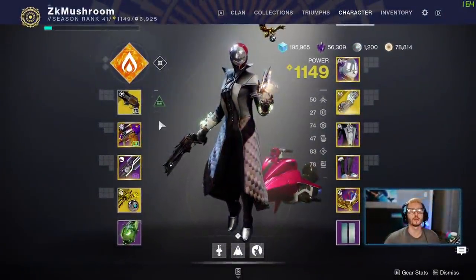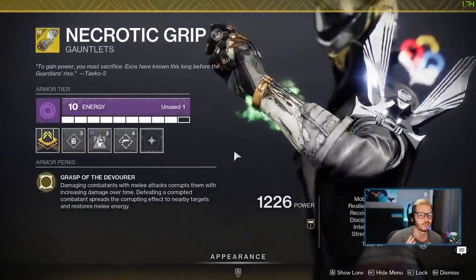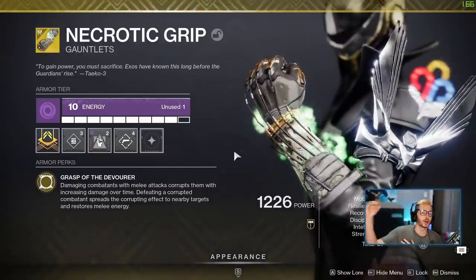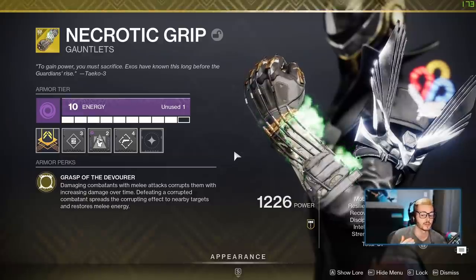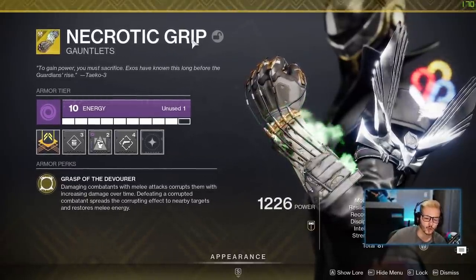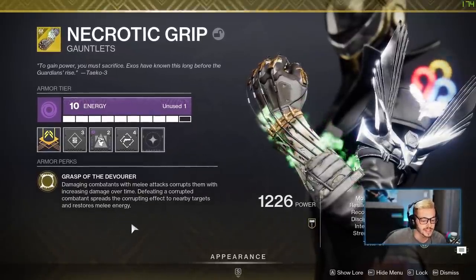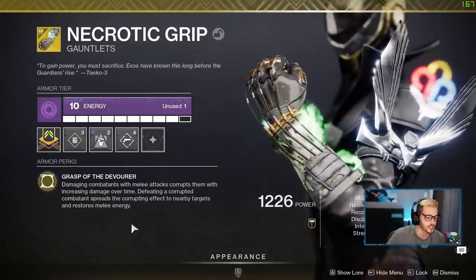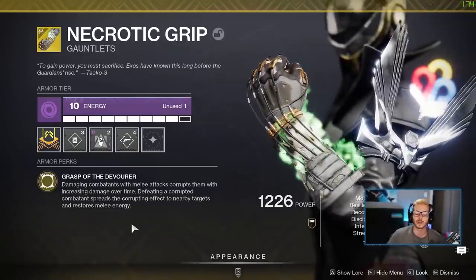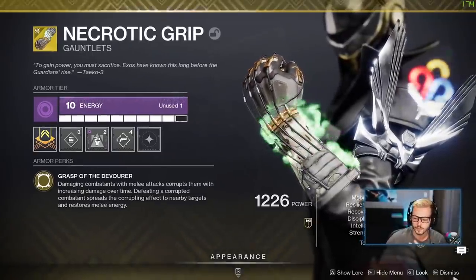In today's video we are going to be using the new gauntlets that you can get from the lost sector. It's on Europa, top right lost sector. When you complete it you have a chance of getting this — it took me seven tries. This is the Necrotic Grip and the perk is: damaging combatants with melee attacks corrupts them with increasing damage over time. Defeating a corrupted combatant spreads the corrupted effect to nearby targets and restores melee energy.